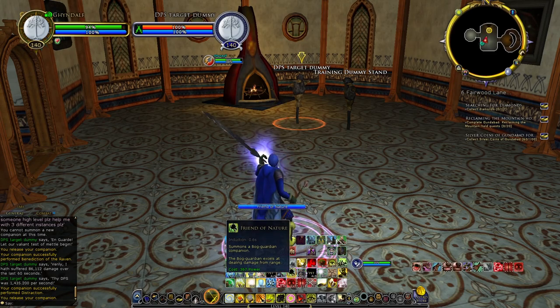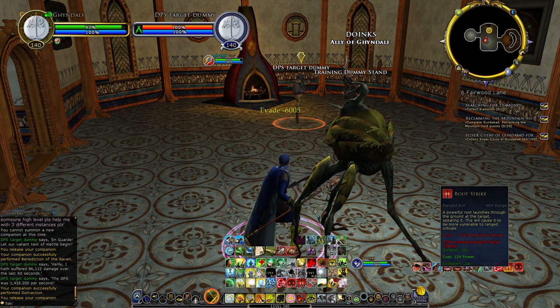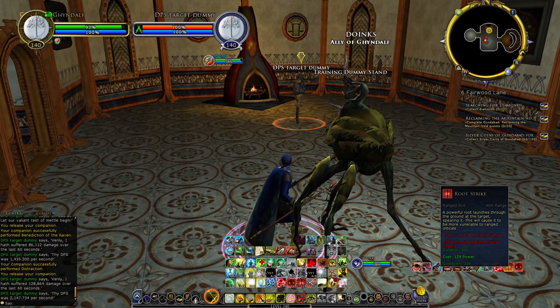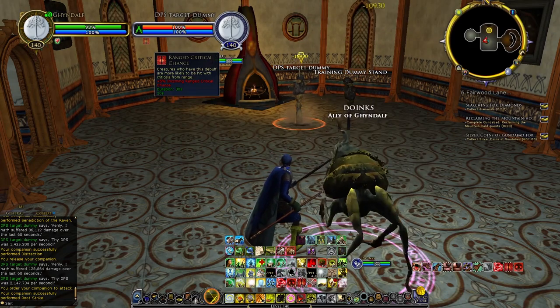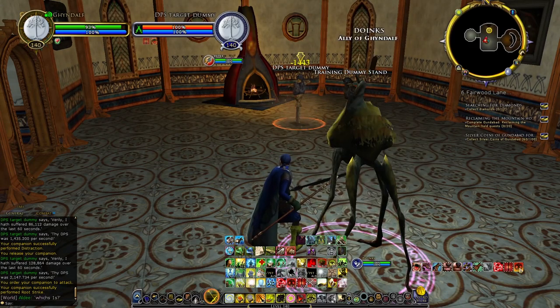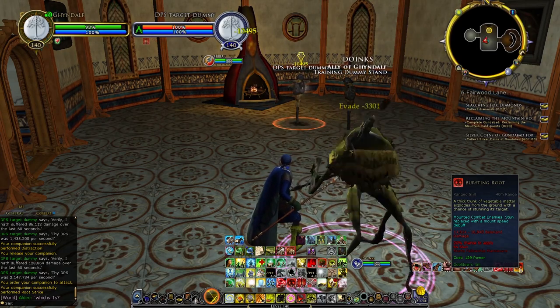You have your Bog Lurker pet, called Friend of Nature. On the Bog Lurker you mainly have Root Strike, which applies a plus 5% incoming ranged critical chance — really good for Hunters, a really strong debuff that lasts 30 seconds. There's also Bursting Root, which has a 20% chance to apply a Fellowship Maneuver.